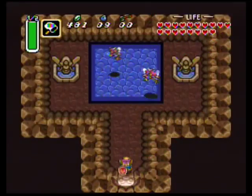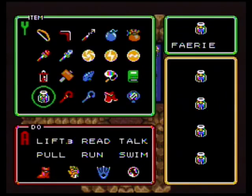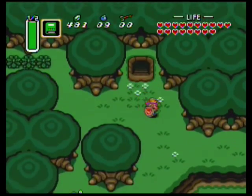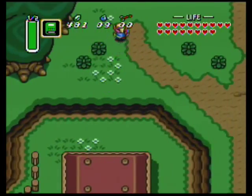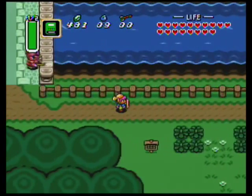Hello everybody, it's Vertical Sandwich. I am in the fairy fountain by Lynx house. We got to get this item off though. What we want to do from here is go north and into the dark world and then back to Lynx house.